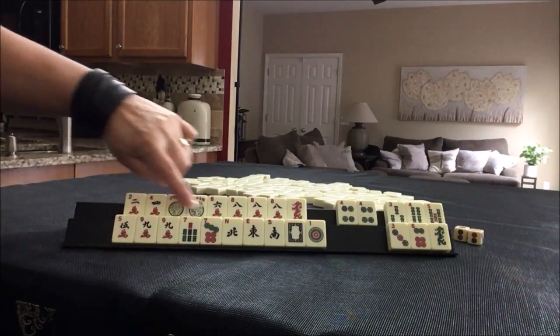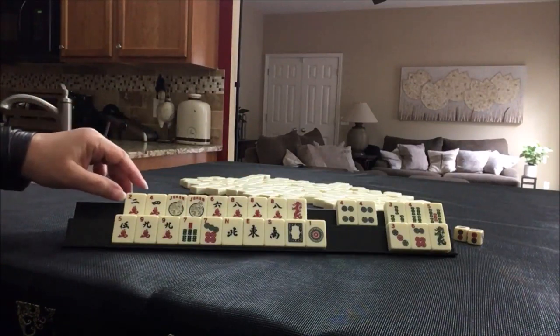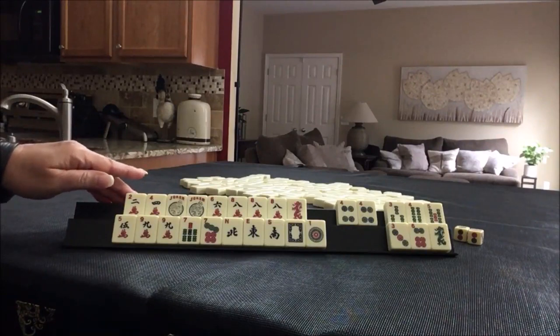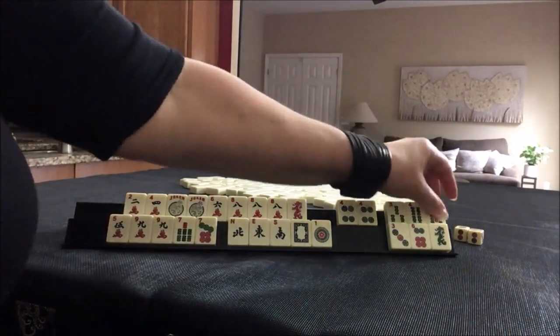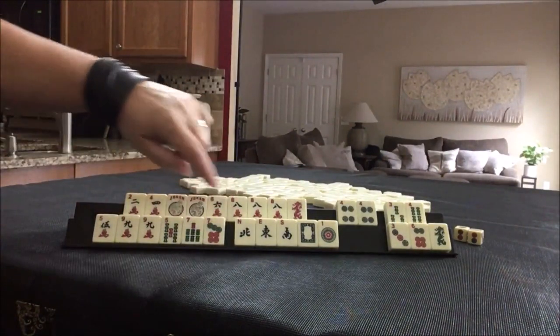We have 2, 4, 6, 8 with dragons — this would be the 2nd hand from the bottom under evens. Here, 5, 7, 9 pair hand — keep this then. 5, 7, 9 pair hand.